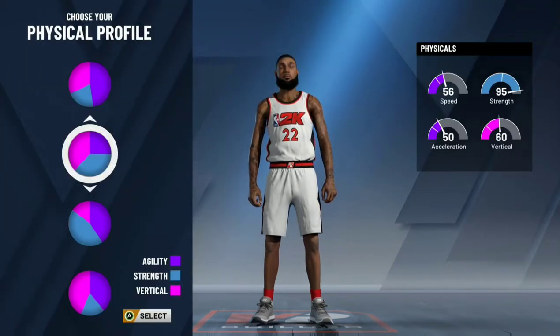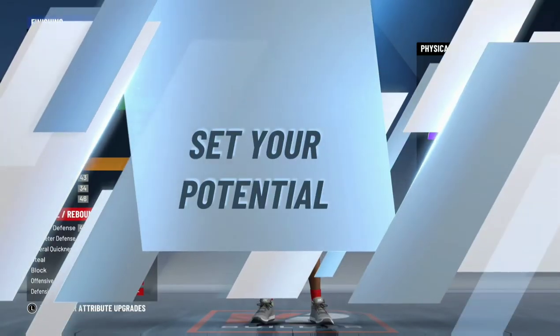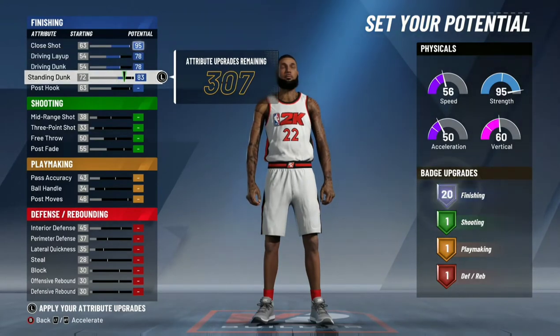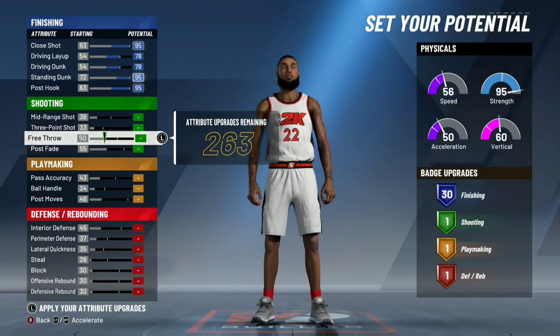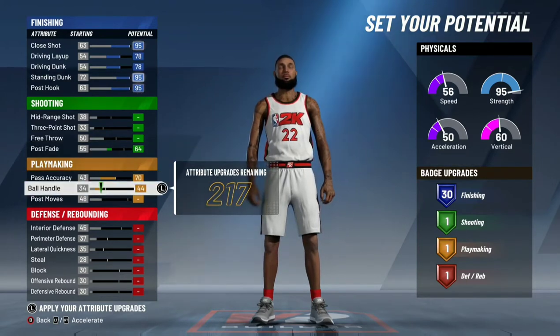You're not going to be able to shoot at all. I went balance because I feel it really is the best mixture and that strength is very important, especially being a finisher. As a big man, you need that strength and you're only going to be getting 13 defensive badges, so it helps out a lot, especially down there, and that vertical helps a lot too.